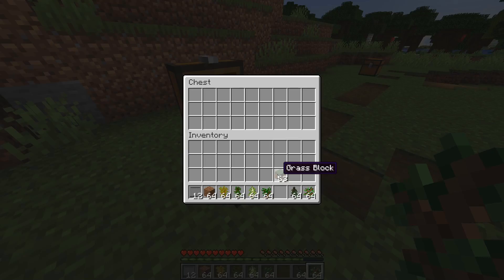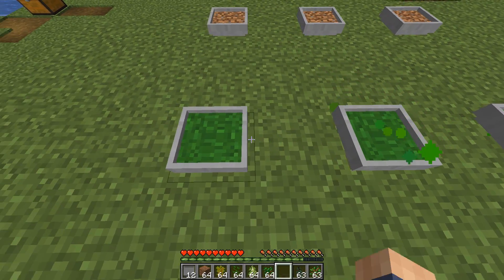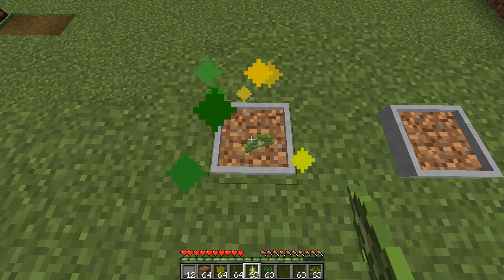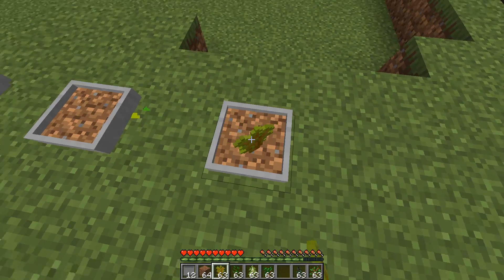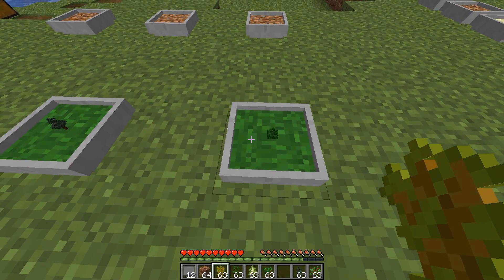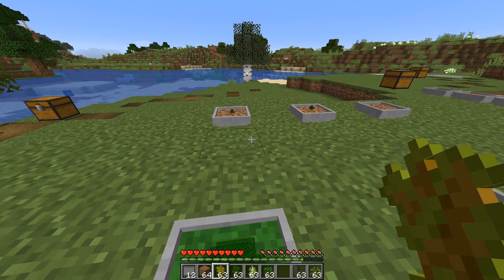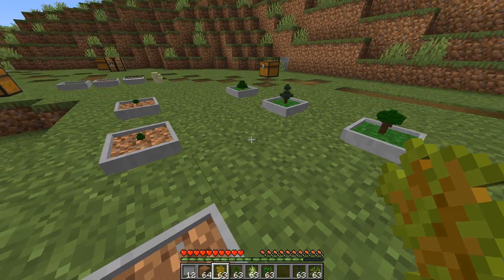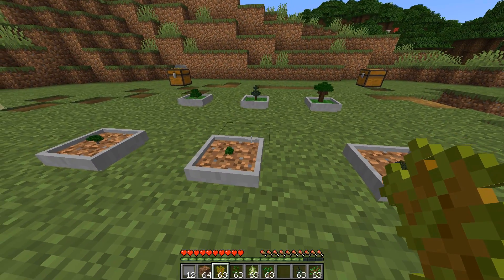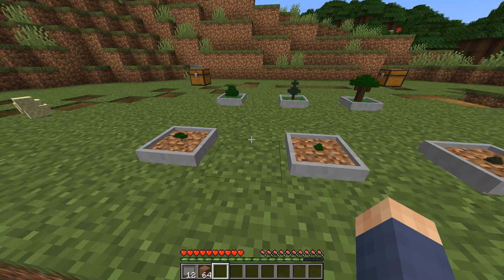Just drop any sapling onto it and it'll start growing a mini tree. The trees will slowly get bigger and bigger until it caps out and drops a log, and sometimes a sapling or apple too. Dirt takes one minute to grow whereas grass only takes 30 seconds. Furthermore, saplings only need to be placed once and they'll continuously grow inside the pot. If you want to change the sapling growing then you're going to have to break the pot and then replace it.